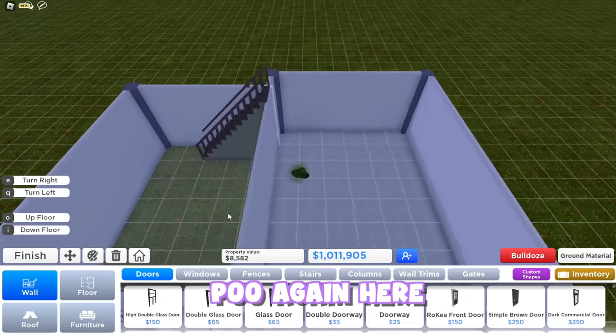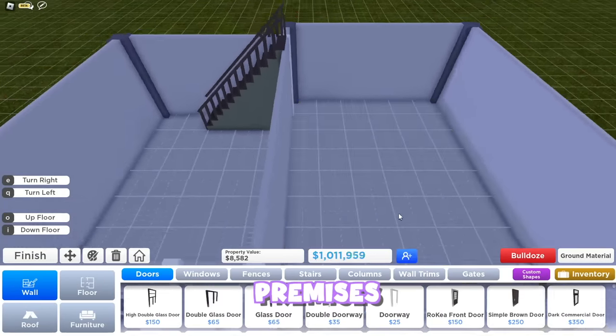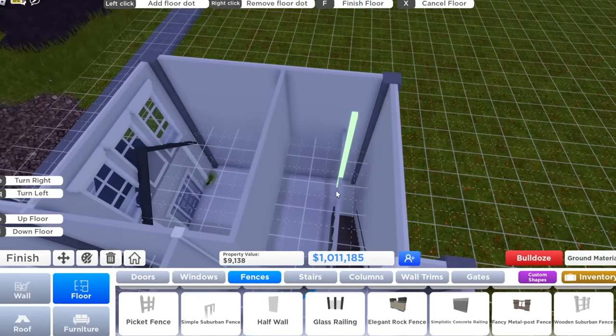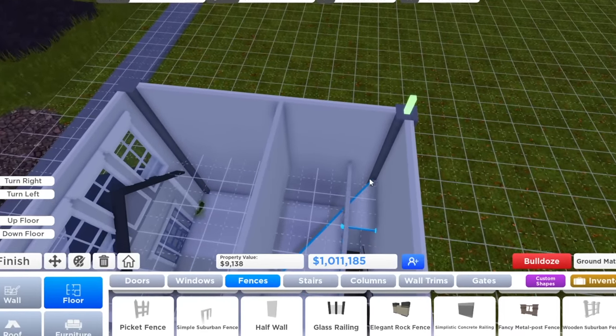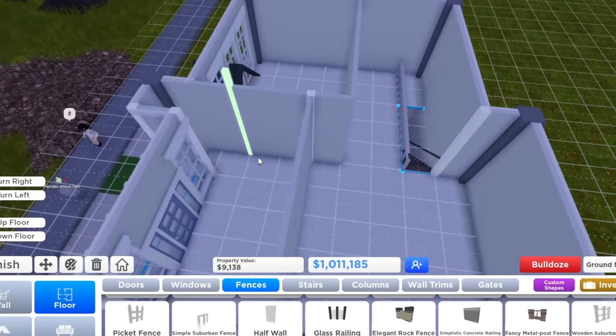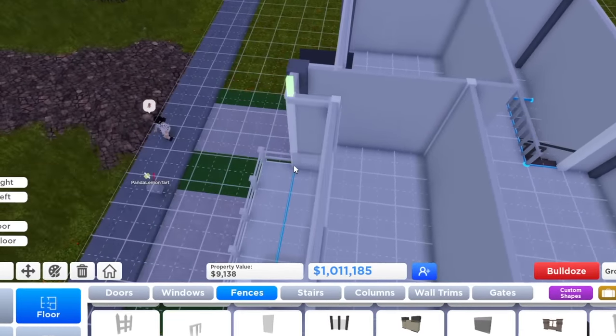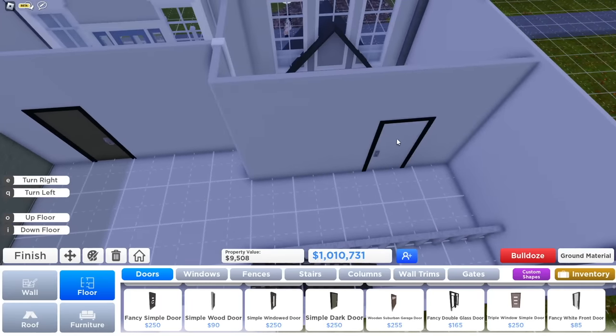Why is there poo again here? Who keeps pooping in my premises? Guys, if you notice that I'm doing something wrong, or if I don't know that there are shortcuts to certain stuff, let me know down below, because I could really use your help for future building here in Roville. Let's put this here, and let's put this here.